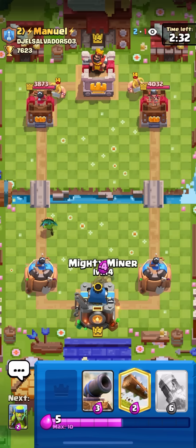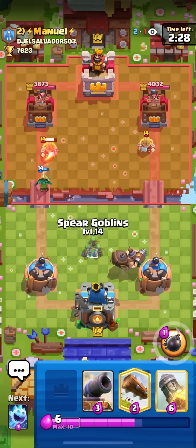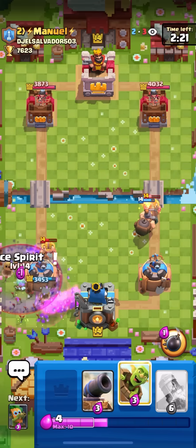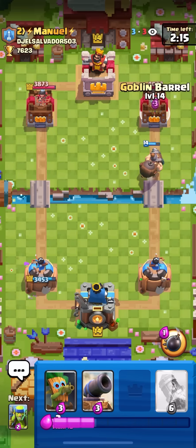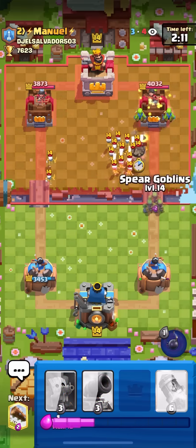He goes for split ebarbs as his first play, gonna go for a mighty miner here on the right side. Okay, this is his new strategy - since he doesn't have dark prince in his deck I guess he just goes for ebarbs graveyard first play. He did that last time too.